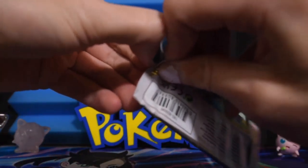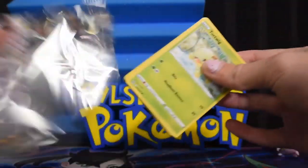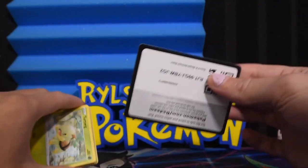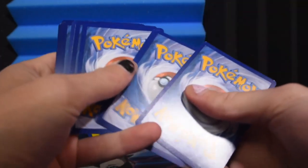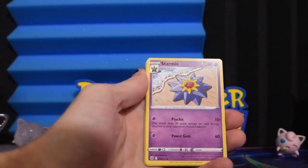Let's open this booster and see what's inside. Maybe it's a Charizard alt art. Maybe it's a Turtwig. There's the code card for the online Pokémon Trading Card Game, and there's an energy. We've got Gloria, Starmie, Fresh Water Set — don't buy bottled water, get a reusable water bottle, that's a PSA. Budew, Hawlucha, Galette as our reverse, and Golurk as our rare.